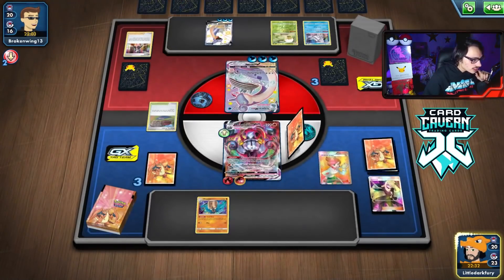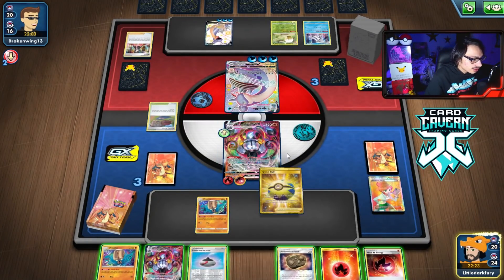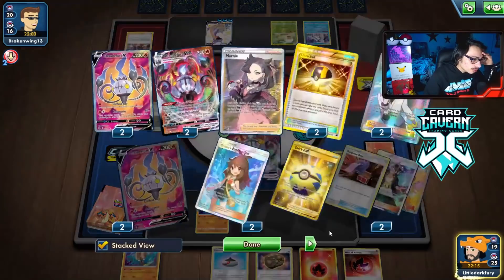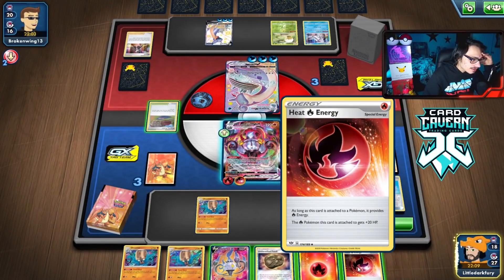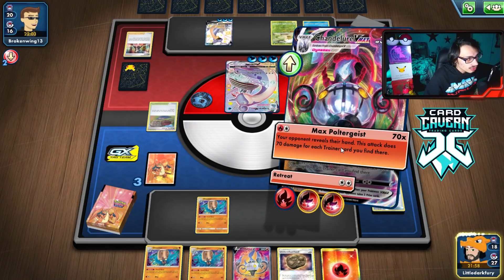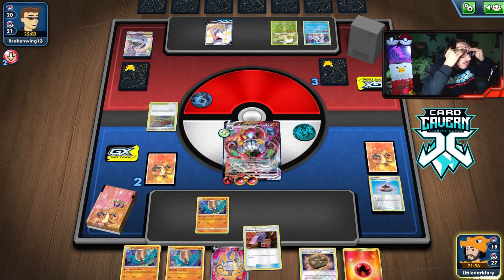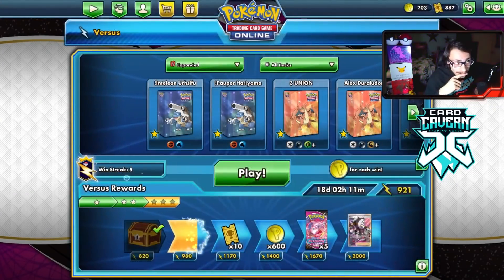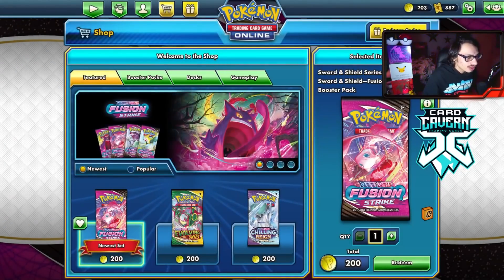I have to go all in with Juniper - we need either a Weakness Guard energy or something useful. We didn't get it! They most likely have Boss in hand. Both Surprise Boxes are in the deck but I only had one. That was a terrible draw. I could retreat into a Chandelure but they probably have Boss anyway. We need to hope we have the KO here - and we do! Amistar for the win! That was so incredibly close. Not having the Weakness Guard energy and not having Surprise Box made it very scary.